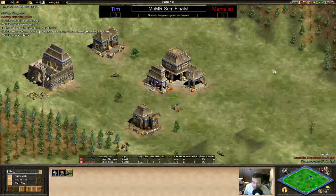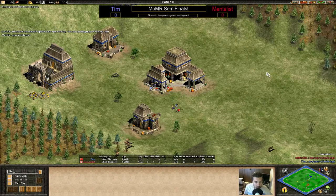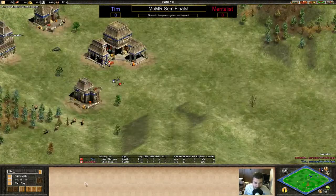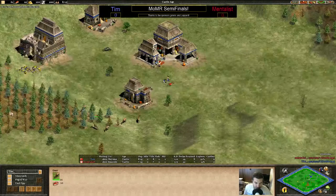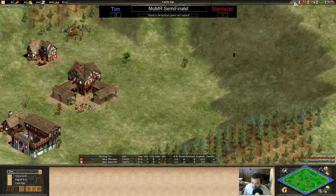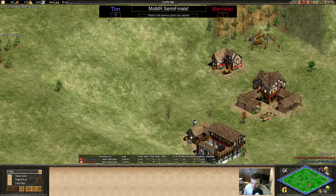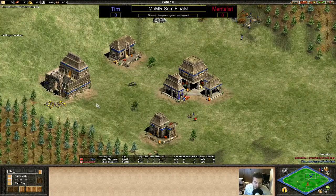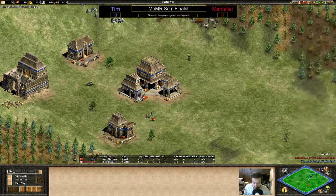They have hunting wolves - they're so much fun honestly. What is noticeable, in all seriousness, is Tim's taking some nice deer already - just got one deer underneath there. These Mayans eco is just ridiculous. He also has the barracks already down. Because he's Mayans, he does have access technically to the eagle - obviously not that great, but not too bad.